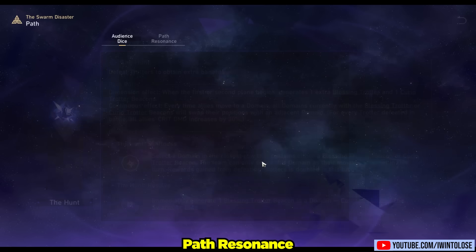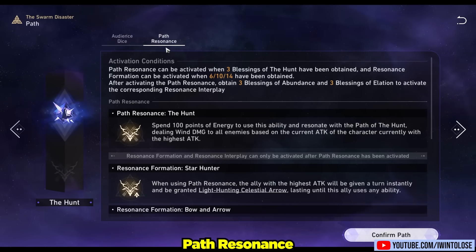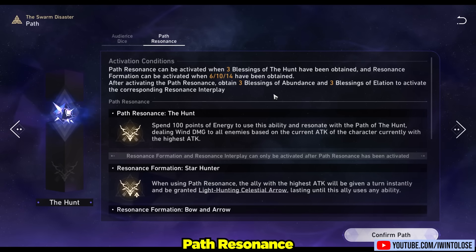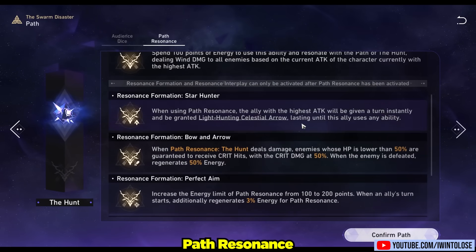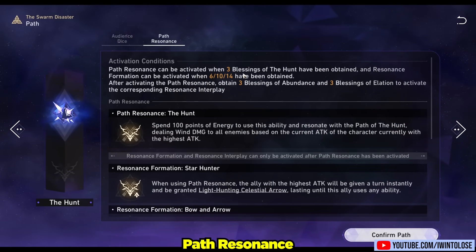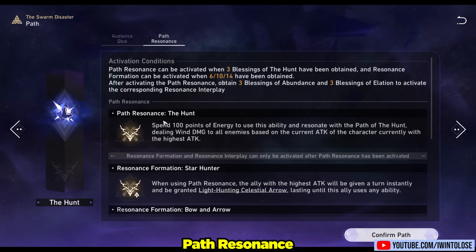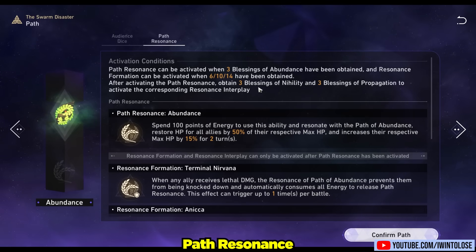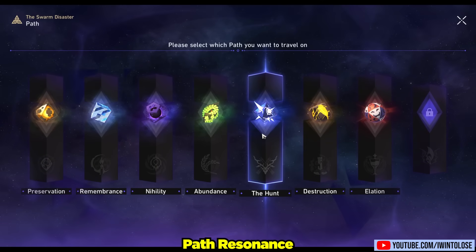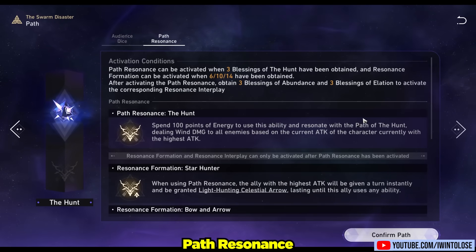Let's quickly talk about path resonances. Path resonances occur when you grab blessings from other paths — for example, grabbing three blessings of Abundance in conjunction with Hunt blessings grants resonance formation and resonance interplay bonus abilities. For the Path of the Hunt you need three Abundance and three Elation blessings to activate the corresponding resonance interplay. Interestingly none of them have perfect synergy with the sub-path blessings you grab, but that seems intentional so no individual path feels overpowered.